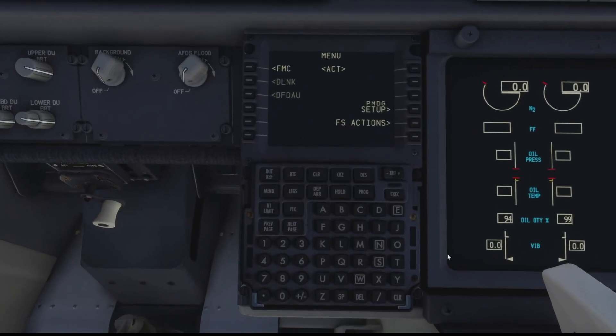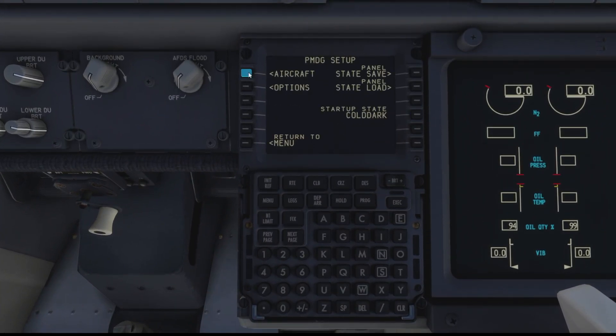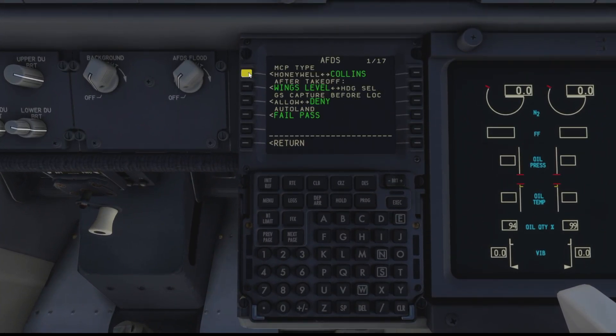It is optional and you'll need to activate it from the FMC when you first load in. So if we go into the PMDG menu and equipment and if we go back to page 16, then at the bottom there we have the Flight Tablet and we can either activate it or deactivate it.